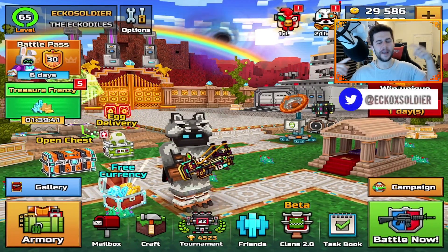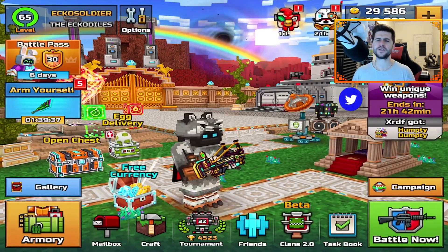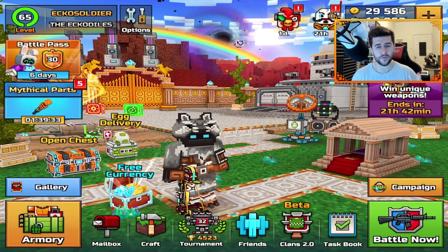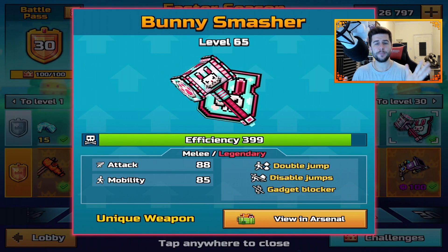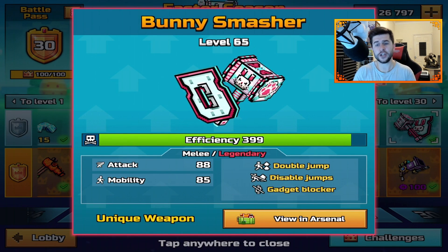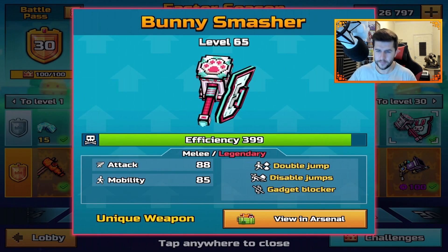Hey everyone, how you doing? My name is Echo and I hope you're having a great day. We're back on Pixel Gun 3D. Today is my final weapon review of the Pixel Gun 3D Easter Season Battle Pass. The last thing I need to review is the Bunny Smasher. I'm really intrigued with this weapon because I've seen a lot of people using it with specific module combinations.